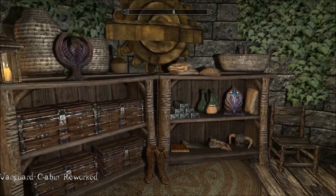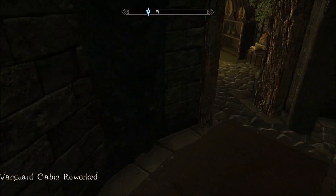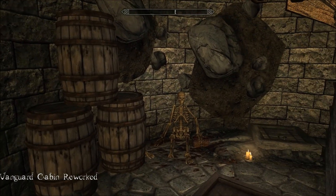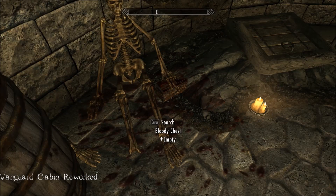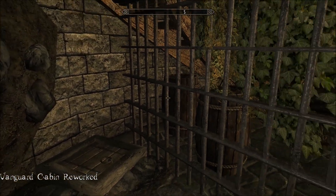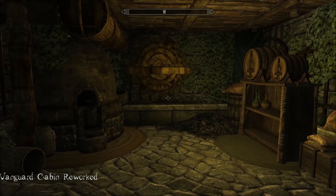Probably the best feature of this home for me is as you go downstairs. You find this poor skeleton, and in there, in the chest, you'll find the key to the actual house — which is a really tiny little cabin — and his last will. He was fighting off the Stormcloaks and took a skooma overdose. God, sad tale.